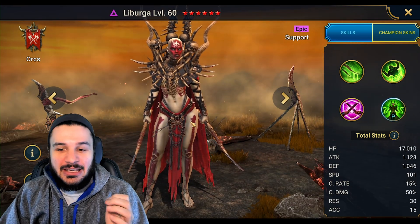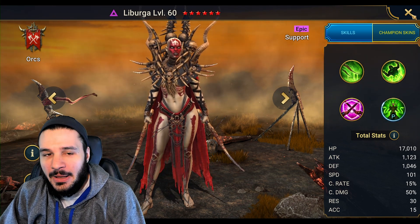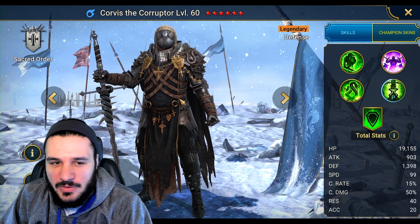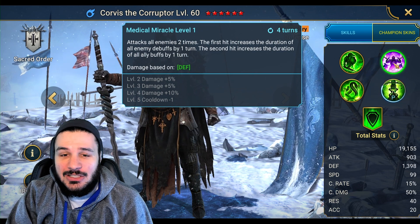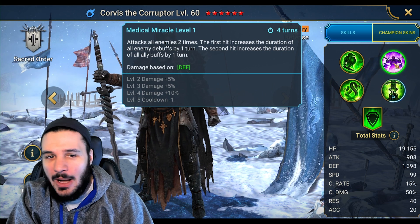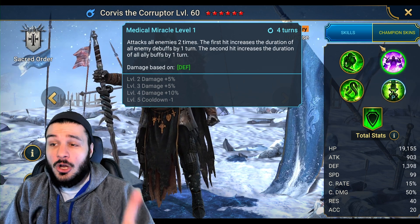For my account, I wouldn't be using Liburga because I have Corvus, who pretty much does this but better — however, Corvus is on a cooldown, not every single turn, so there is a downside. Corvus's A2 attacks all enemies: the first hit increases the duration of debuffs by one turn, the second hit increases the duration of all buffs by one turn. That's my swap option, but pairing Liburga with the right champion can actually be even better than Corvus.